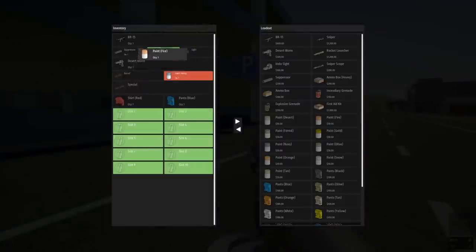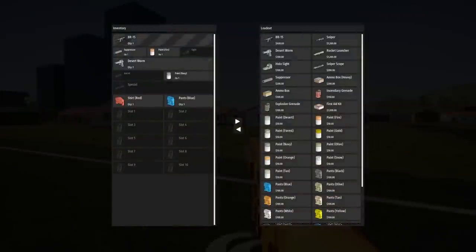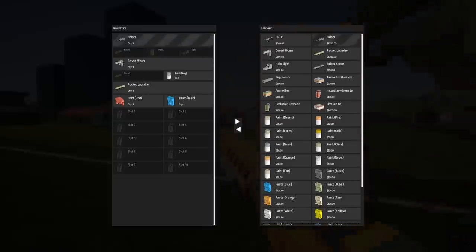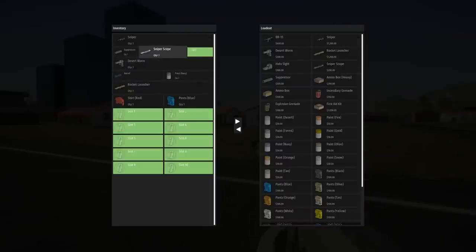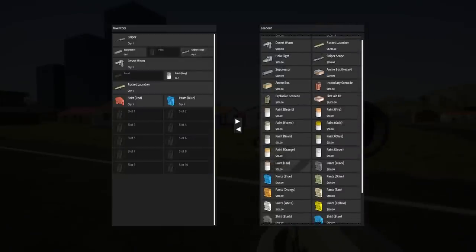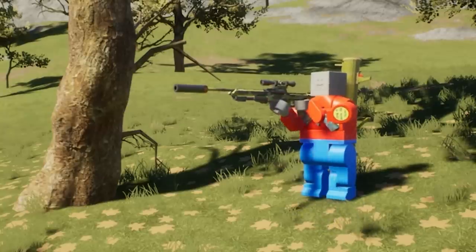I really like the fact that you can paint these too — you can get the fire paint, that's a pretty sweet paint job. The suppressor can go on both the BR-15 and the Desert Worm, and yes, you can suppress the sniper rifle too. You can now fully customize it: add a suppressor, a sniper scope, or a hollow sight, whatever you want.